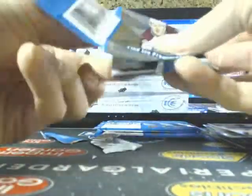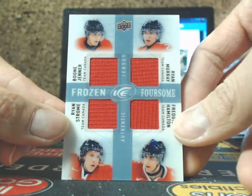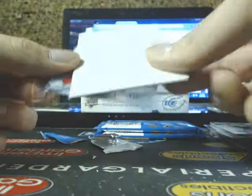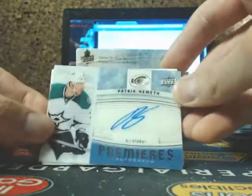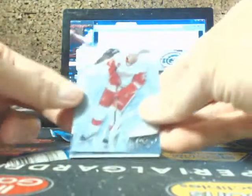Mike Bossie, Jonathan Huberto, and a Frozen Foursomes. We got Boone Jenner for the Blue Jackets, Ryan Murray for the Blue Jackets, Strom for the Islanders, and Freddie Hamilton for the Sharks — that's going to be random. Crosby and Carlson again — it's going to be a pair. Duncan Keith, it's like a combo, and Patrick Nemeth for the Dallas Stars — going out to Derek.